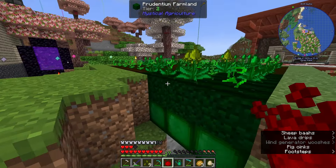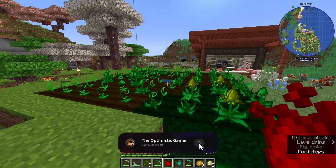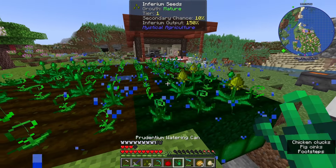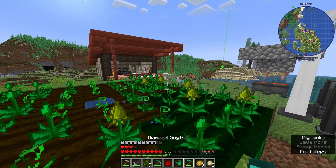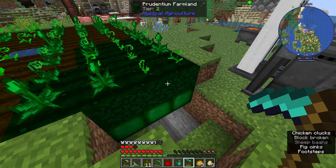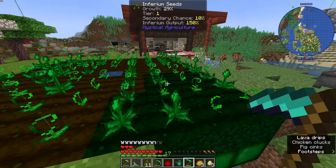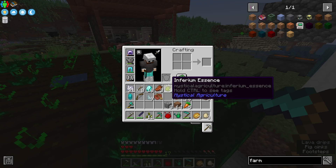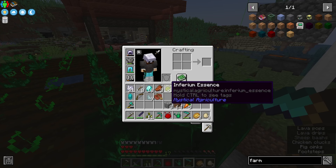As you can see, I have been hard at work upgrading our farm here. It is exponential - once we start to get a little bit more and a little bit more, we can get quite a bit of inferium essence each time we harvest. I have a Prudentium watering can, which covers a 5x5 area, and we still have our Diamond Scythe. I have also upgraded this farmland to Prudentium farmland and put some growth accelerators underneath it.